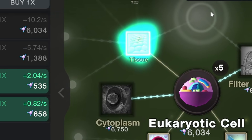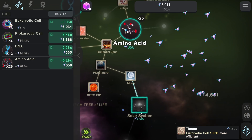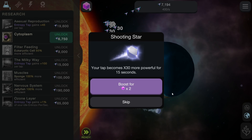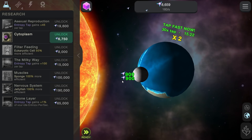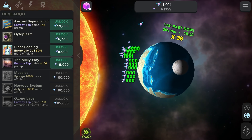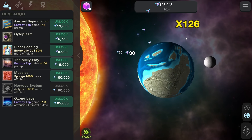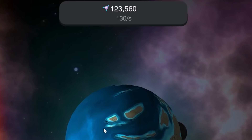Tissue gives the eukaryotic cell way more efficiency. And with 3,000 we actually have enough to buy the solar system, which gives us even better clicking power. We can actually afford one of these shooting stars now — taps become 30 times more powerful. We click as much as we can — 900 every click, that is amazing — just really making that click number shoot up. 126 clicks gives us 123,000 entropy to use, and that is really good.